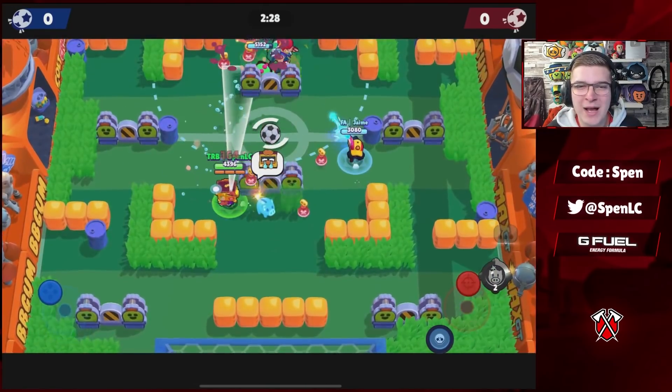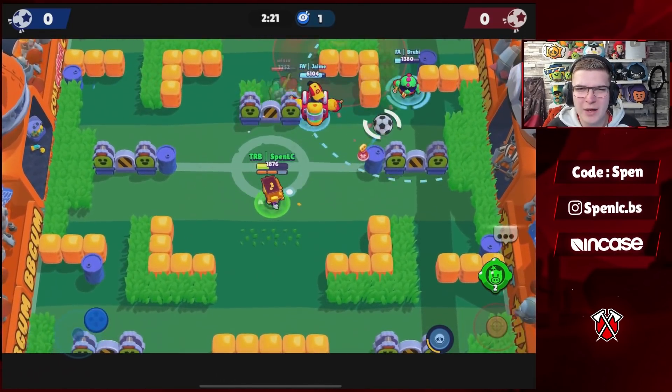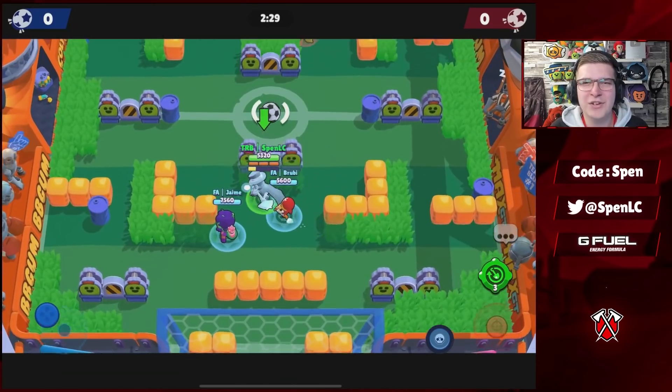Next up we have Griff. He's a really easy one — Keep the Change star power is by far the better star power, allowing you to get your shots off much quicker. The other star power doesn't really give you any value. Griff only has one gadget, which allows you to break open the map much easier.